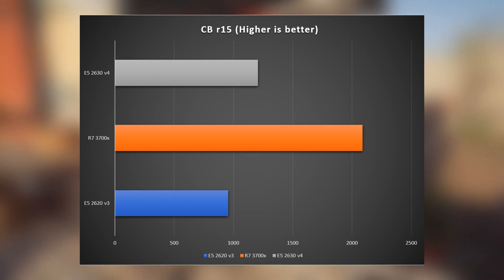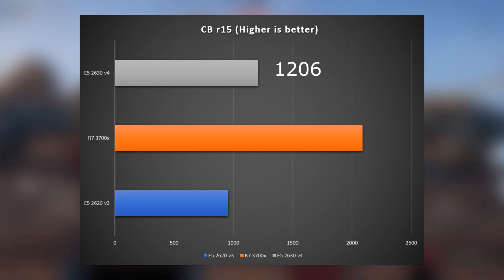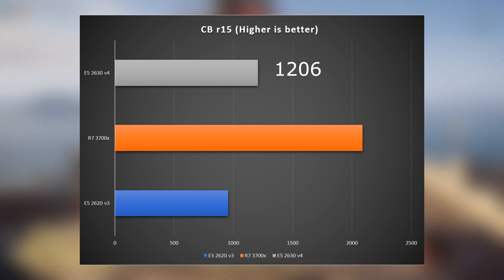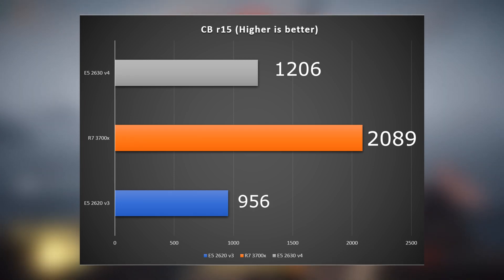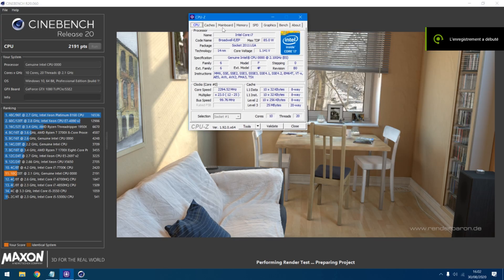First benchmark: Cinebench R15. We got a score of 1206, which is not that bad but not that great either. The 3700X got 2019 and the 2620v3 got 956. In Cinebench R20, this CPU ran the benchmark at 1.8 GHz, which is below base clock.